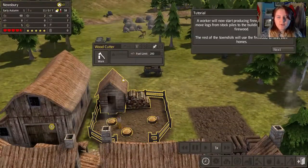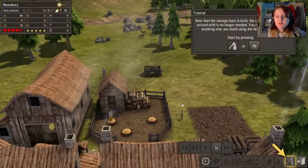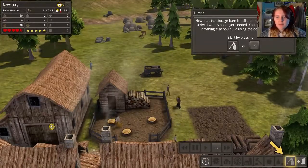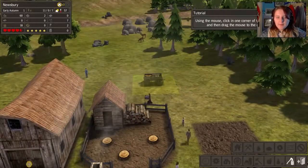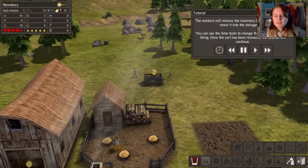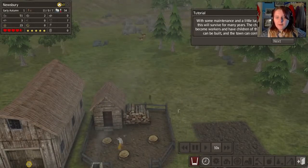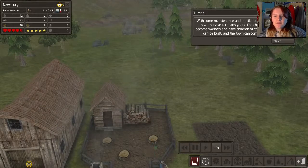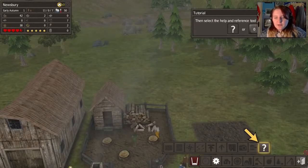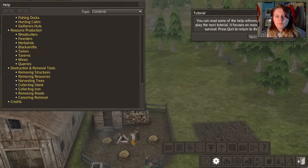We can use one woodcutter worker. A worker will now start producing firewood — he or she will move logs from stockpiles to the building and cut them into firewood. The rest of the town will use firewood to heat their homes. That cart the people arrived with is no longer needed — you can remove it with the destruction tools. With some maintenance and a little luck a small town like this will survive for many years. The children will grow up, become workers and have children of their own. New houses can be built and the town can expand.